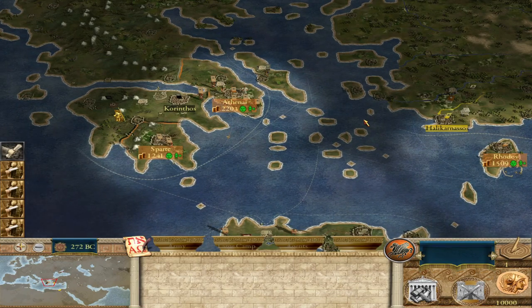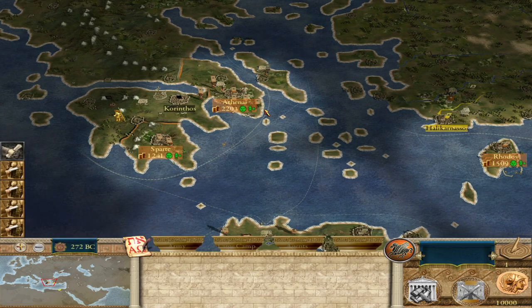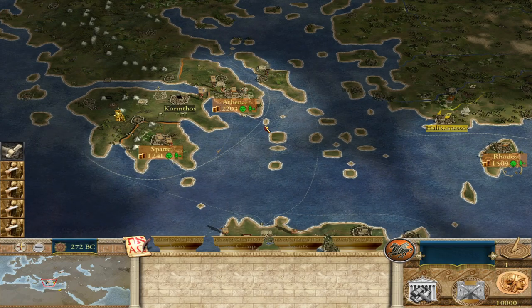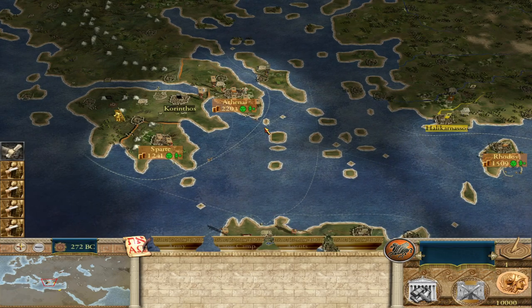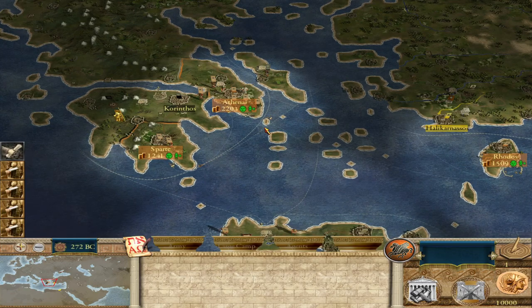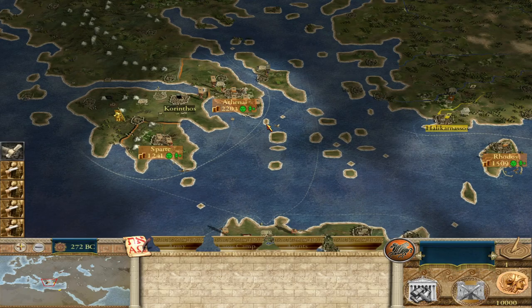You're in charge of a league of city-states, which means these are technically different factions even though you're commanding all of them. EB2 and EB1 do a very good job at making it feel like you're controlling a couple of different factions at the same time.